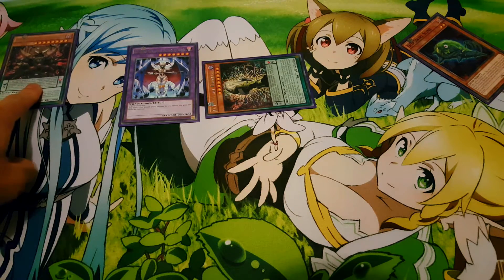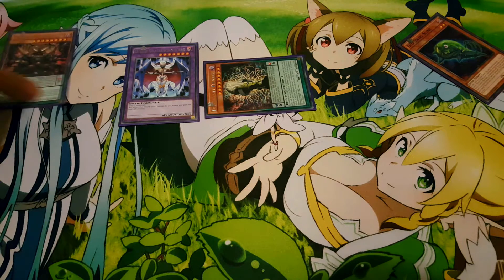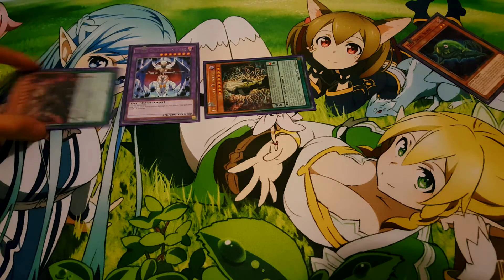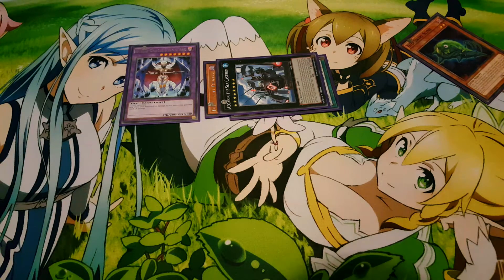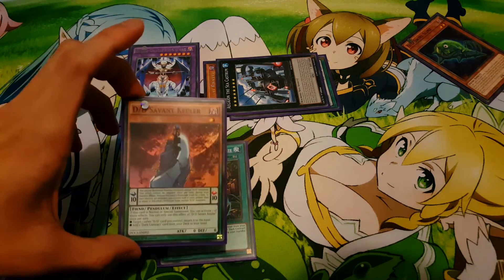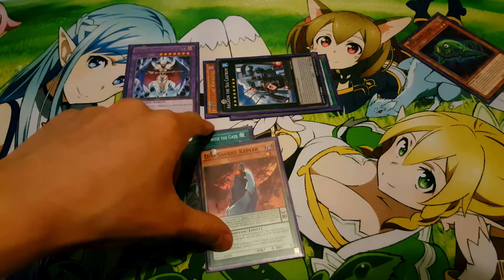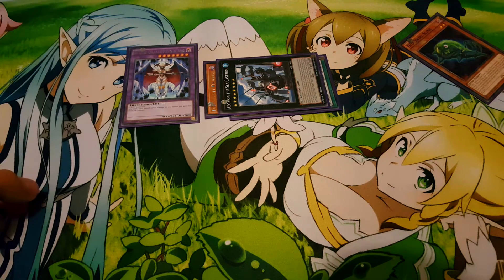Ragnarok uses its effect and brings Thomas out. You have to pay one thousand LP, but with the Arc on the field you gain the one thousand instead. Now that Thomas is out, use his effect to destroy this and special summon another one from the deck. Overlay those two and bring out C Castrum or Number 38 Hope Harbinger — whichever play you want to make. If you haven't normal summoned, you can always bring out Lamia to synchro summon with the Arc to bring out Siegfried.